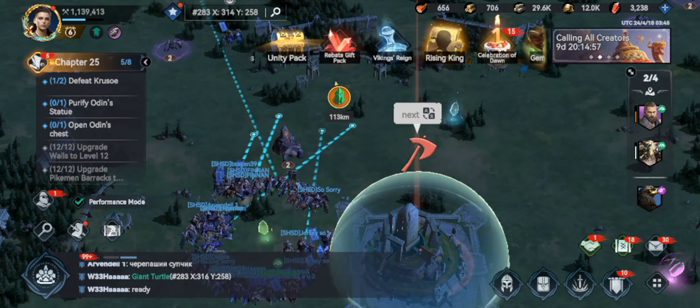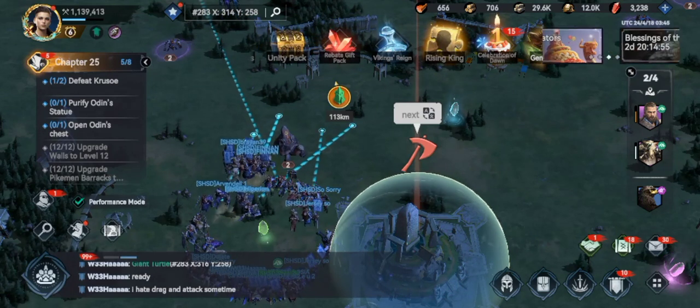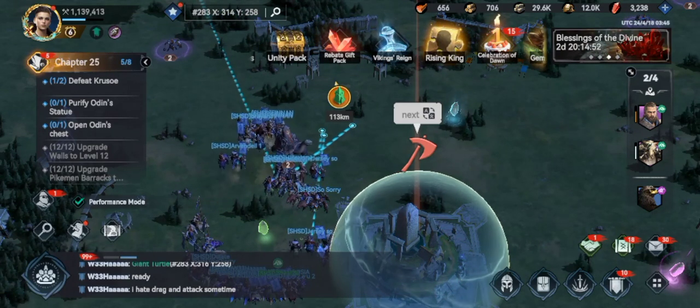Grab an XP rune — the glowing green things, grab those. Anyway, that's how you do that.